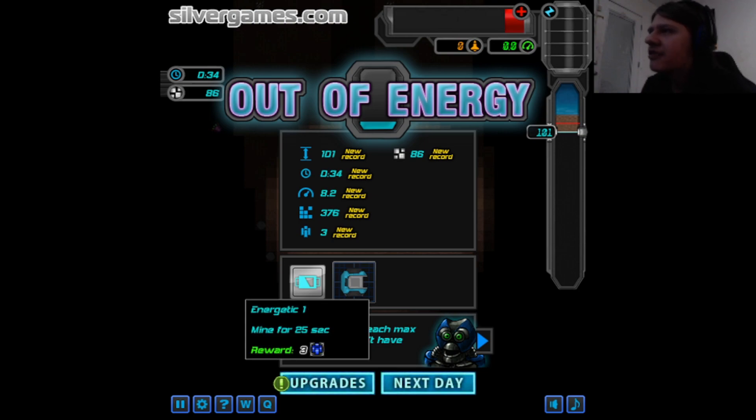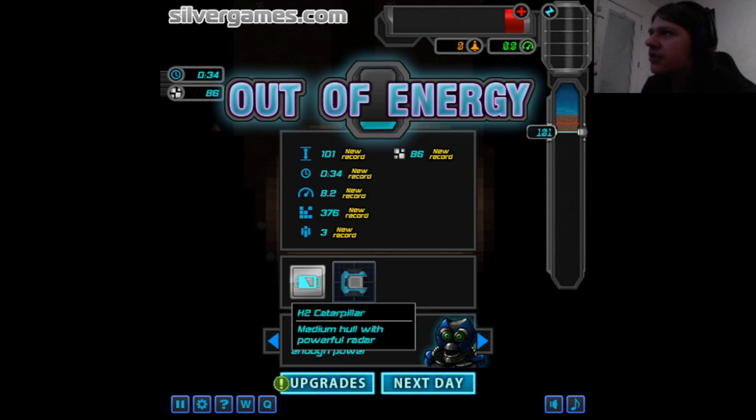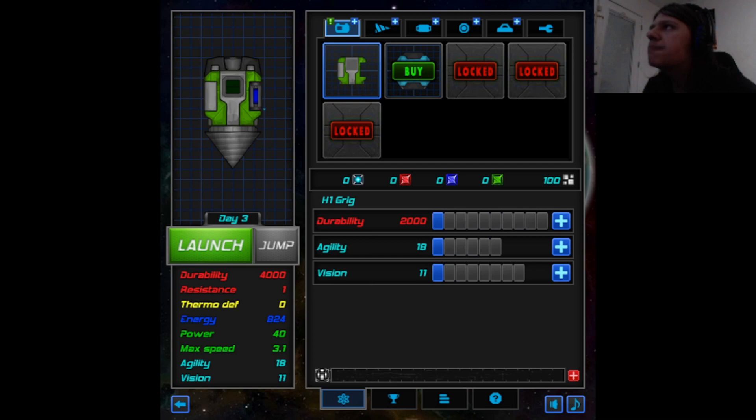Energetic one - mine for 25 seconds. H2 caterpillar - medium hull with powerful radar. If you cannot reach max speed, you don't have enough power. Thanks for the tip. That would take up all of my stuff, so I'm gonna not do that. I did run out of energy, right? I think I did. Engine.